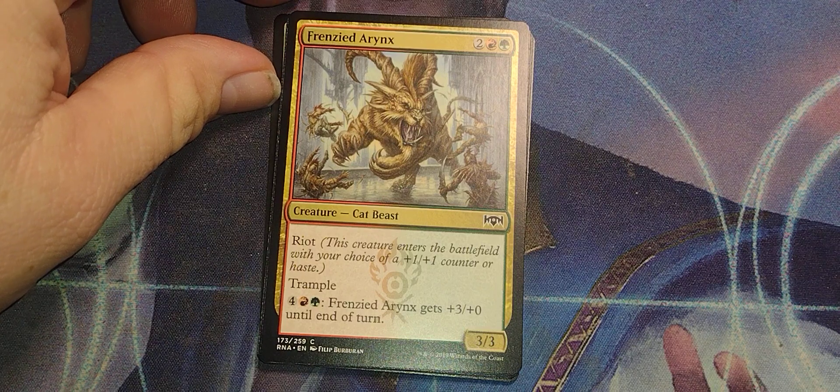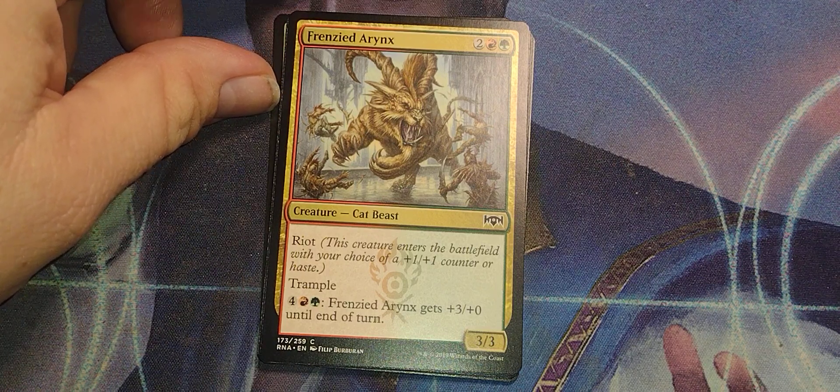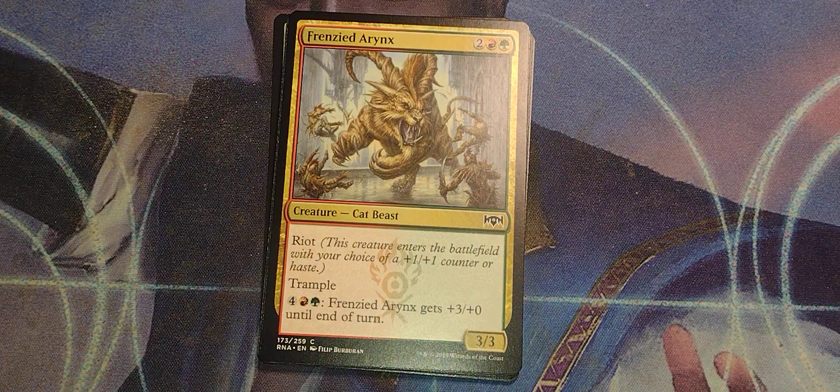Frenzied Arynx. 2 red green, cat beast, 3/3. Riot — this creature enters the battlefield with your choice of +1/+1 or haste. Trample — always nice. Four red green, Frenzied Arynx gets +3/+3 until end of turn. That'd be nice with trample.